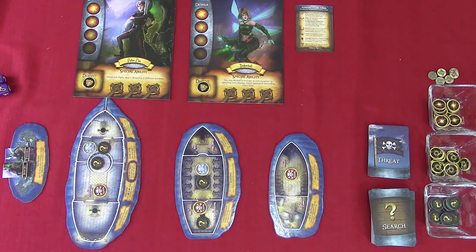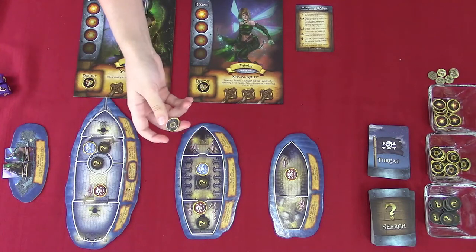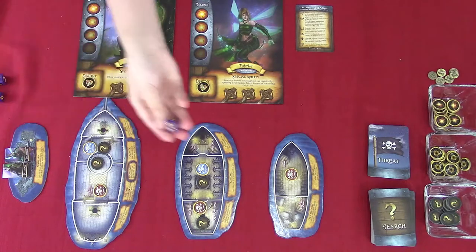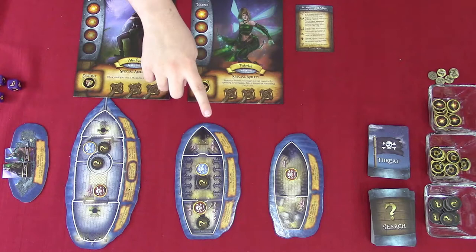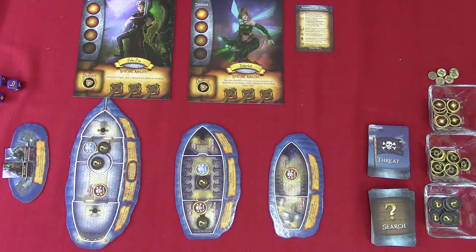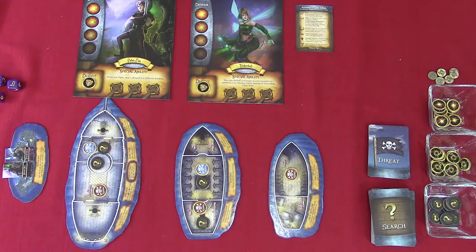At the start of your character's turn you must check your morale. For each Despair token you have received, maximum of four, you must roll a Stone of Chance. Each stone replaces one of your action choices with a mandatory action that matches the symbol rolled. Each action not set by the result of a Stone of Chance is up to the player and called a chosen action. Each character takes four actions on their turn.